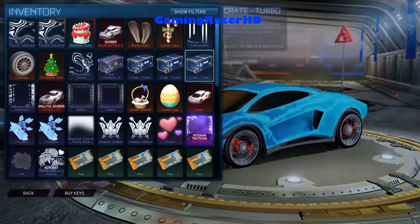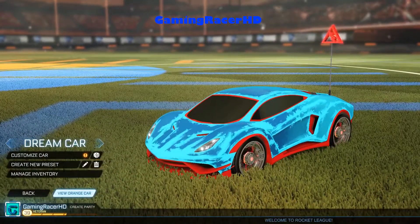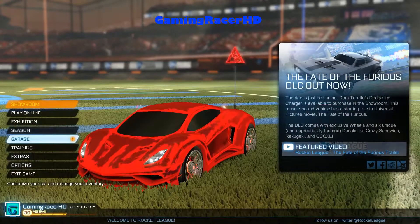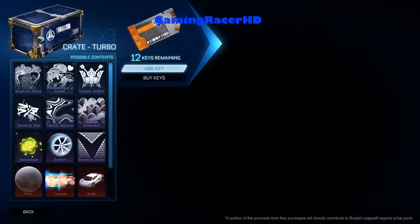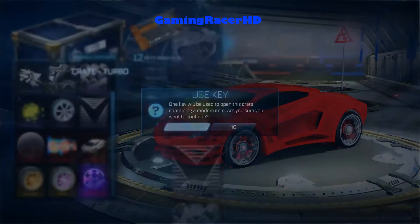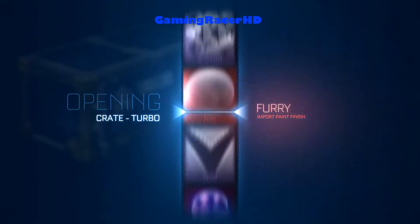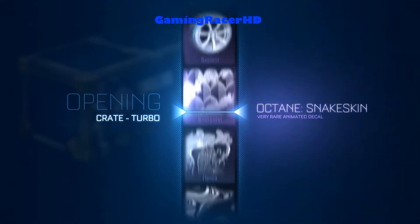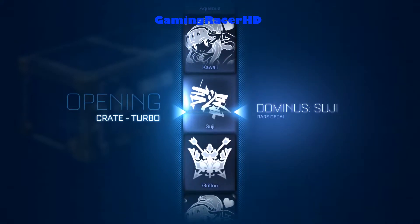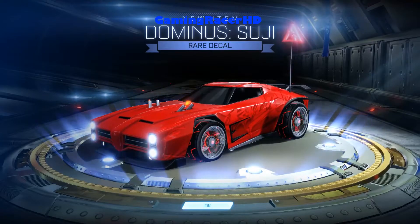Let's go back to the red car. Three crates left — come on, give me the mystery decal. It's been like five or six crate opening videos since I had one. And we get a Suji. Wow, that crate was full of rares. At least we can do a trade up now — let's do that. Trading these up, keeping the orange painted Aqua. Hopefully get some painted Septimils — Xenosplash! I'll take it.